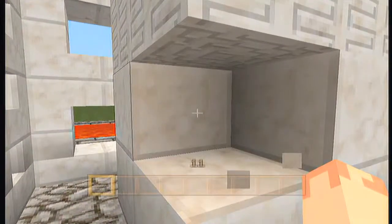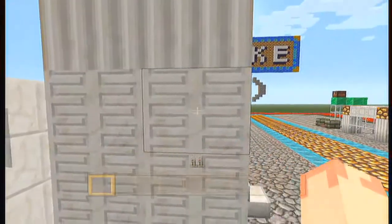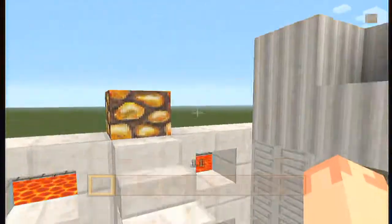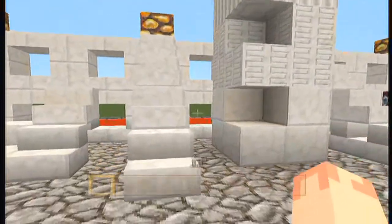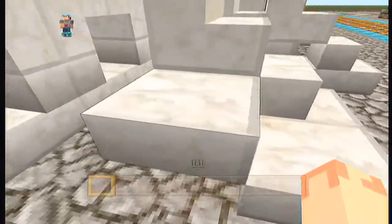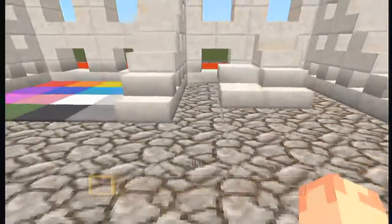When you mine nether quartz ore, you can make quartz blocks, chiseled quartz blocks, and pillared quartz blocks. Those are all pretty cool — I'm going to be using those a lot. You can also make quartz slabs and quartz staircases, which is pretty freaking awesome.